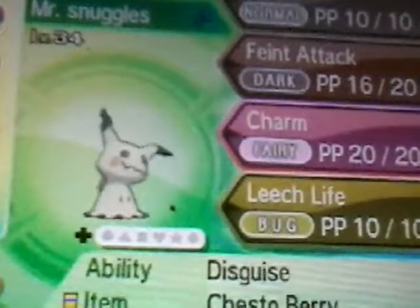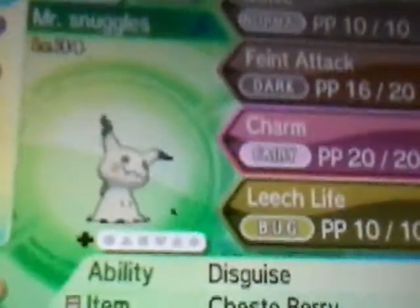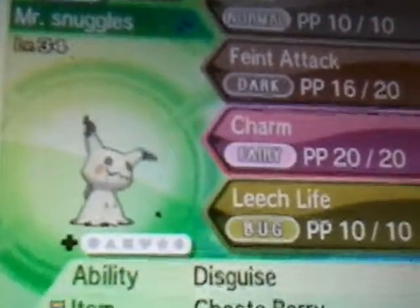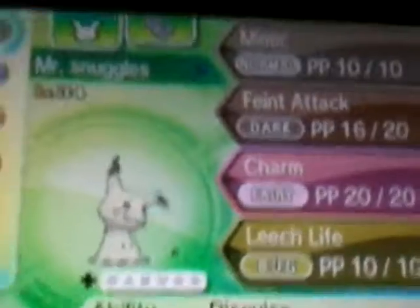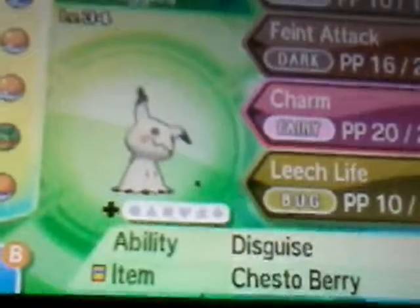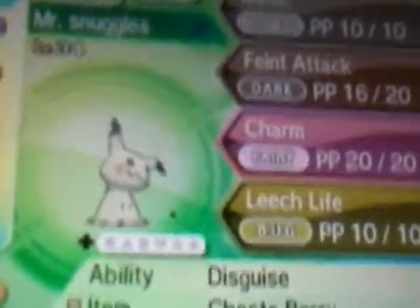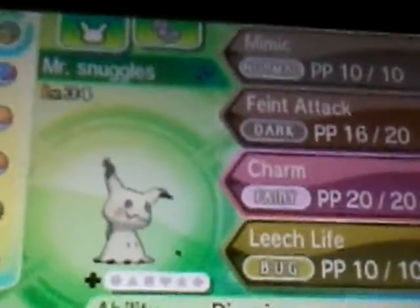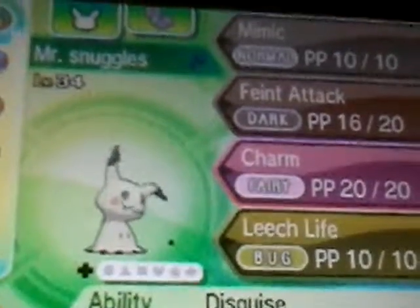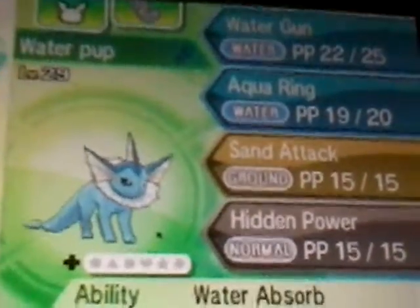First up we got Mr. Snuggles. Ability: Disguise, which is very useful. Moves are Mimic, Charm, and Leech Life — I taught it Leech Life and it came with the last three. It is the second highest level Pokémon and I just caught it. Its item is Chesto Berry because it's a Ghost-type, so it makes sense.